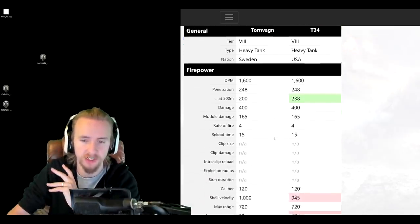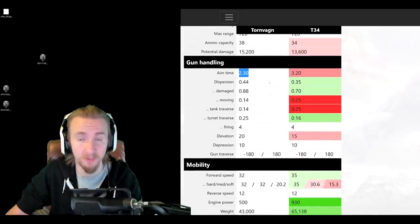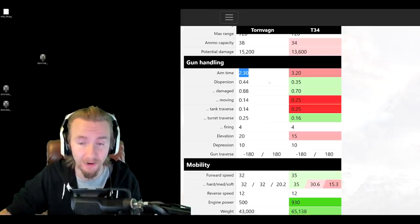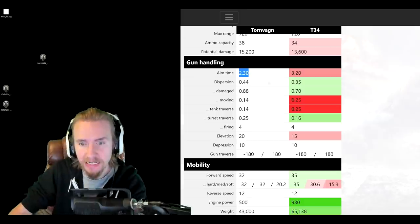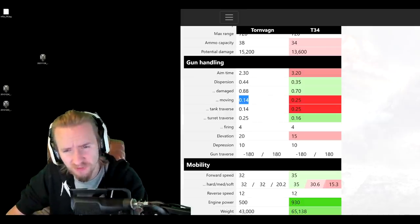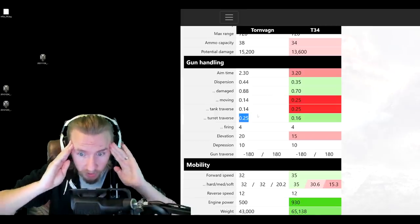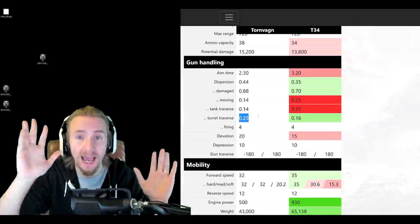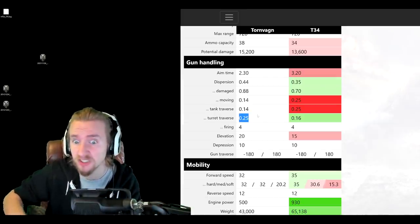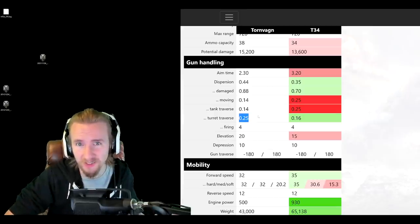The aim time on this tank looks wonderful at 2.3 seconds — everybody's going to be looking at it in the garage thinking that's magical. But then you take a look at the dispersion values. The moving dispersion isn't very bad at 0.14, but it has 0.25 turret traverse dispersion — that is horrific. Absolutely make sure you have Snapshot on this vehicle, and you might even want to take a directive to double that effectiveness. A lot of people will want to take vertical stabilizers, but spoilers — more on that in a second.